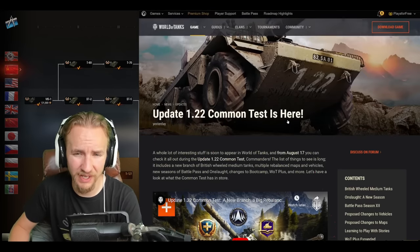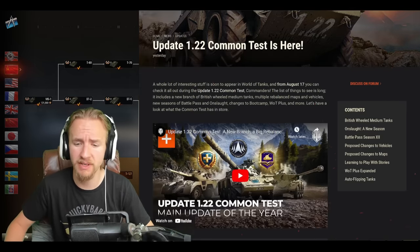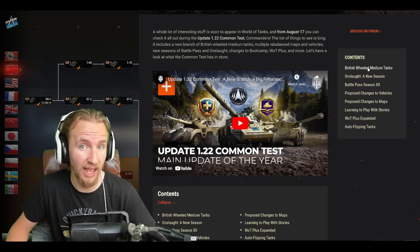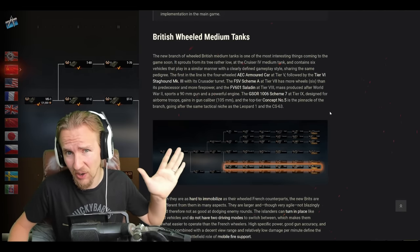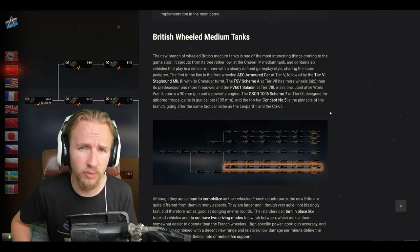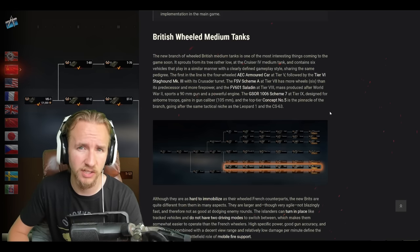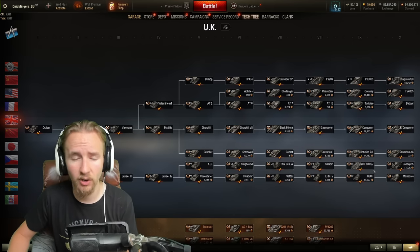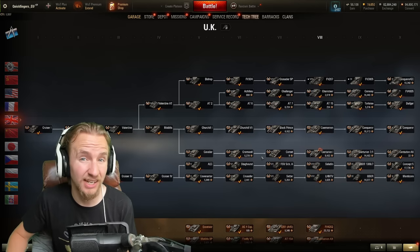Hi everyone, it's Quickie Baby and welcome back to World of Tanks. Yesterday the Update 1.22 test server went live and it's promised to be the main update of the year. Today I'm going to be talking about what is in my opinion the highlight of every new patch that includes them — a whole new line of tanks inside the tech tree. In Update 1.22 we're going to have a whole new tech tree of British wheeled medium tanks.